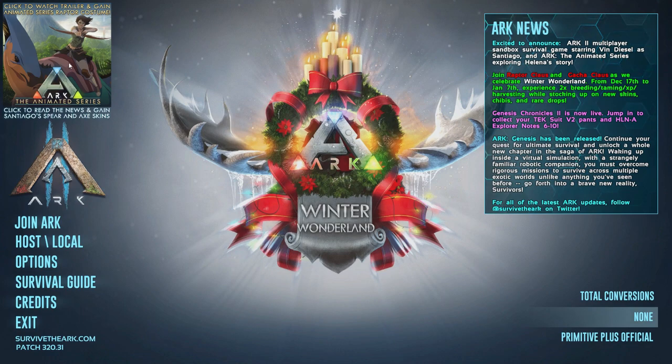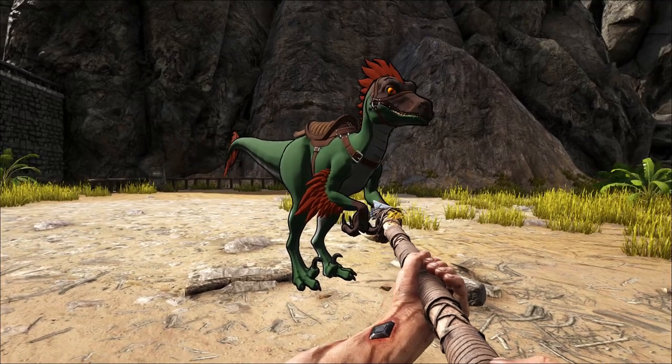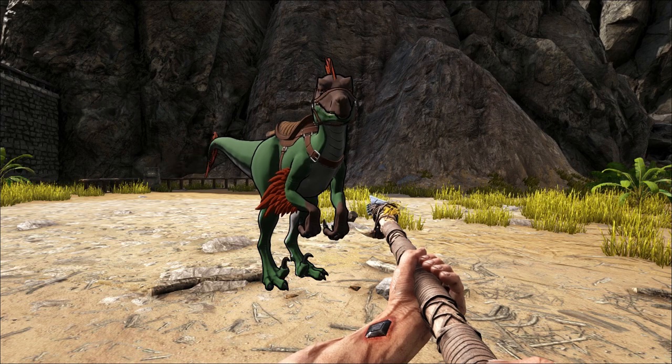I didn't realize the second video was separate, so I went back to my normal play and was like, 'Where's the axe? Where's the spear?' Then I realized these are two separate videos. Once you've watched them, you can just go into your normal world and when you load up, the skins should already be in your inventory. I'm not sure whether it's available for PlayStation and Xbox — I'm totally unsure about that. I also don't know how long these are going to be available — they might remove them after a month.